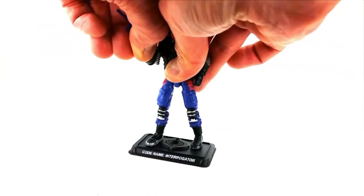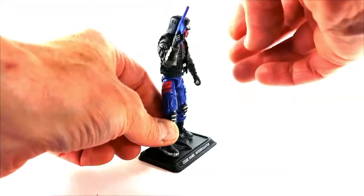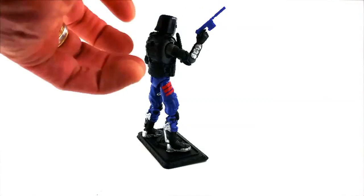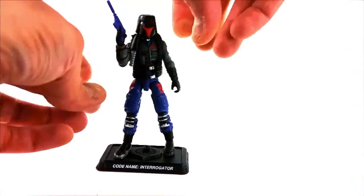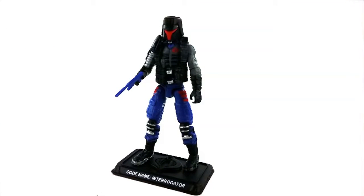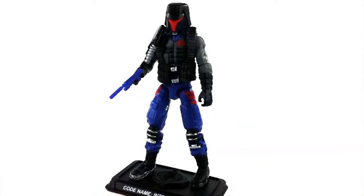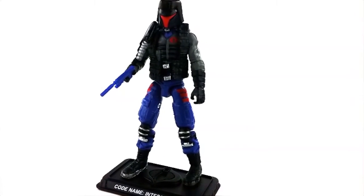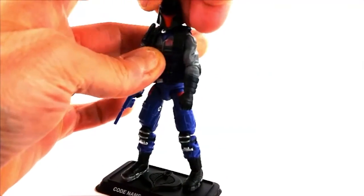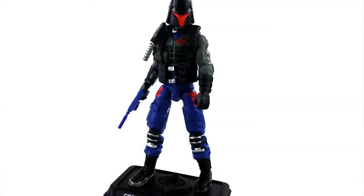In conclusion, Interrogator is not a bad figure. He's got a pretty decent range of motion with relatively modern parts — double-jointed knees, regular jointed elbows, though he does not have enhanced wrist articulation. He's got the ball head and the torso crunch. It's a pretty decent all-in-all version of the Cobra Interrogator character. There are some things I would rather have fixed — a different head, and some different web gear — but those are things I can fix myself for not a whole lot of money. That said, when you're paying close to 30 bucks for an FSS figure, you'd rather get a figure you don't have to fix at all.